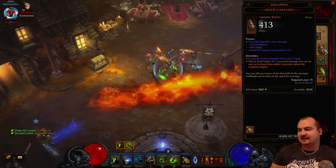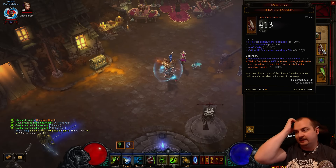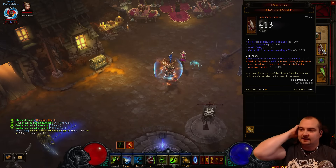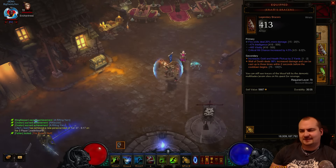You want Vitality, Crit and that sort of stuff as well. Try to get one with hopefully 100% - mine's 98, not too bad. That extra Wall of Death damage just wrecks. I've even got two pickup radius on this, which I was really lucky to get. And that is all the gear.